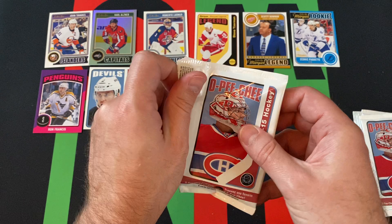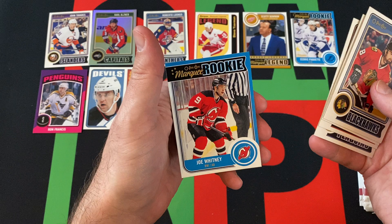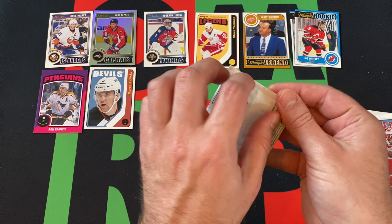Next pack: got Nick Letty, Yannick Hansen, Bobby Ryan, Rob Scuduri, Adam McQuaid, and our Marquee Rookie is Joe Whitney.